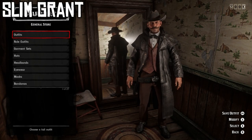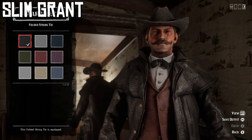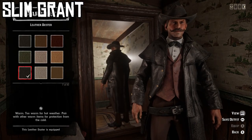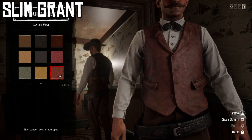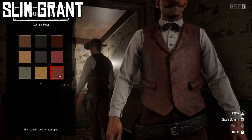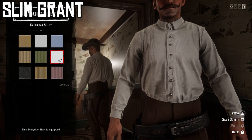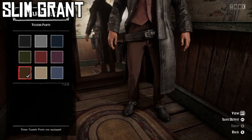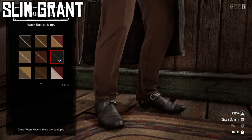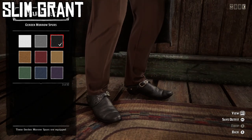For our fifth and final design today, we've got Slim Grant. I think this one turned out looking pretty cool and also matches his outfit from the cigarette card pretty well. For the hat, the black cutter hat. For the neckwear, the black folded string tie. For the coat, the seventh variant of the leather duster — this clean black one. For the vest, the ninth variant of the Lancer vest — this was the hardest item to match because in the picture he's wearing a pretty clean brown striped vest, but this one matches the color decently well. For the shirt, the clean white everyday shirt. For the weapon equipment, the black embossed gunslinger gun belt. For the pants, the seventh variant of the tuxedo pants — these nice clean brown ones. For the boots, the sixth variant of the worn roper's boots in clean black, worn tucked into the pants. For the spurs, the third variant of the Gerdon Morrow spurs — these nice clean black ones.